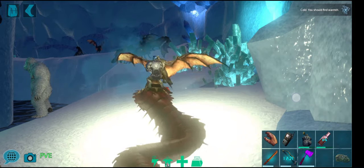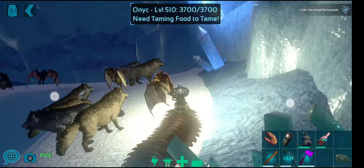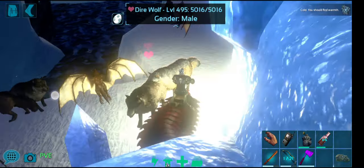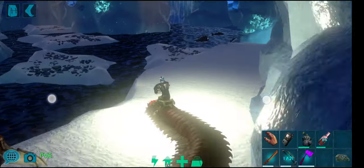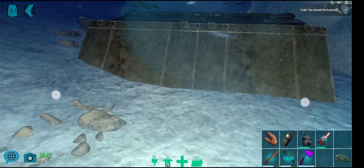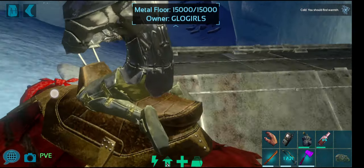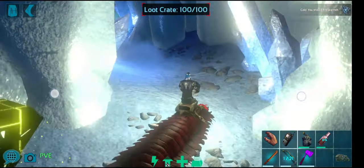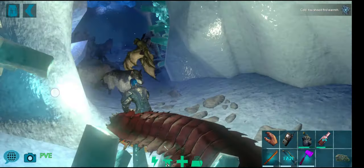They can climb over and up things quite easily. If you're on a centipede and you come up to the crystal block, you can pretty much just run over the top of it — you don't need a hatchet, but bring one just in case.